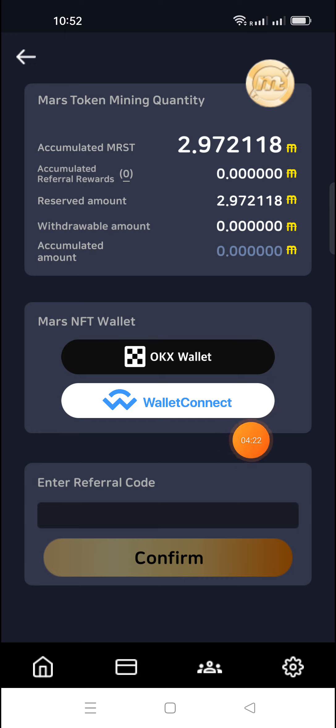The withdraw option is available here — click on 'Withdraw' and the withdrawable amount must be more than the required amount. You can withdraw your total amount to your MetaMask account. Select MetaMask, open your MetaMask account, and select the Polygon MATIC network. I will give the MRST token contract address — add it to your MetaMask Polygon network and then withdraw. Simple process.